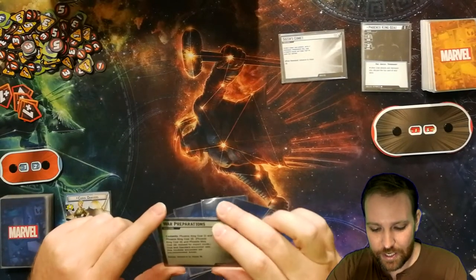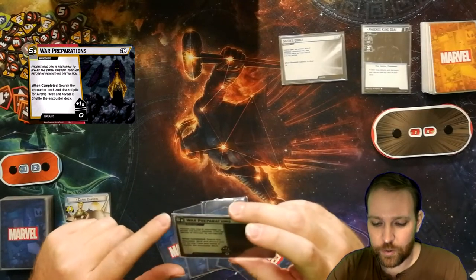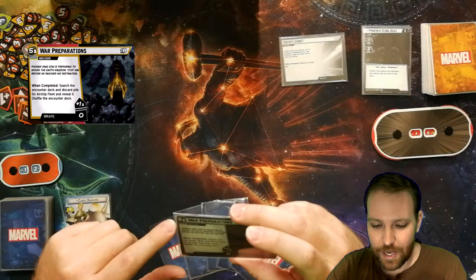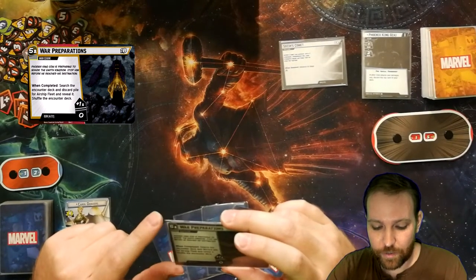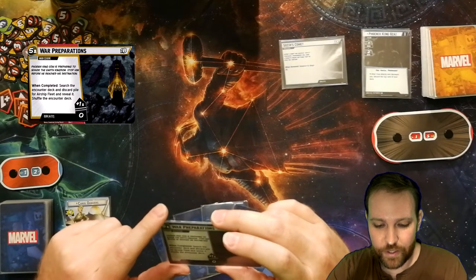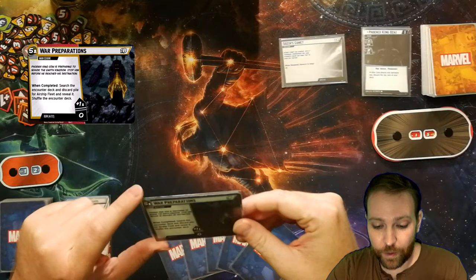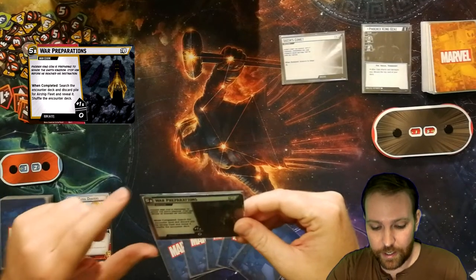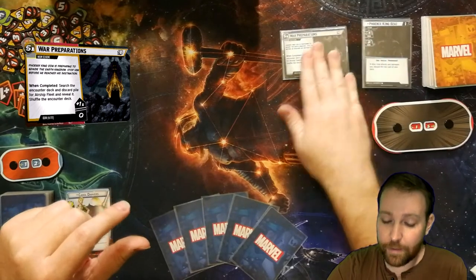Setup: advance to stage 1B. War Preparations — Phoenix King Ozai is preparing to invade the Earth Kingdom. Stop him before he reaches his destination. When completed, search the encounter deck and discard pile for Airship Fleet and reveal it, then shuffle the encounter deck. It will burst at 5 per player — I'm playing solo — and every turn it gains 1 per player. I'm not reading ahead; I'm going to find out what happens as we go.